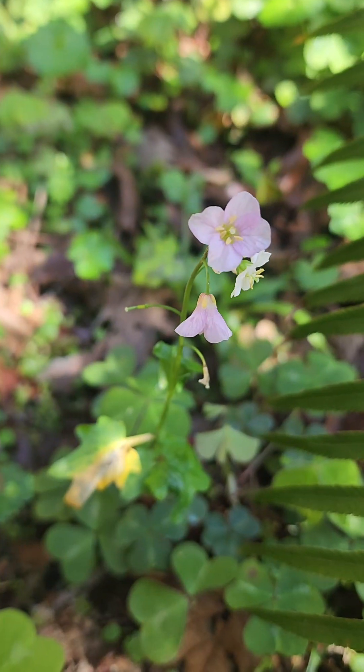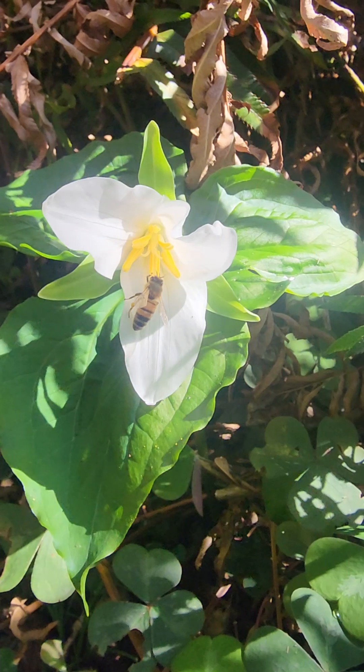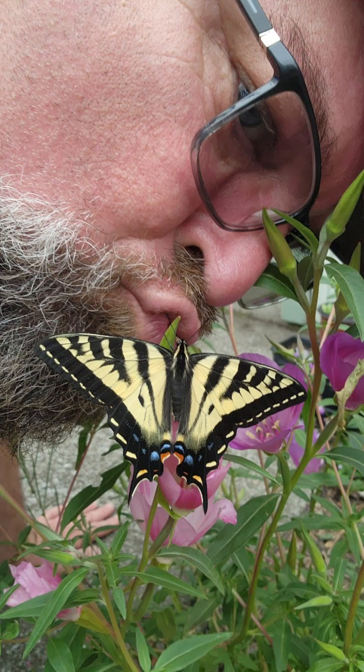Enchanted forests have gnarled stumps and standing dead trees, which serve as habitat to all kinds of magical creatures. Enchanted forests have diverse understory growth throughout. In these overstocked forests with all the trees the same size, there's hardly anything growing on the ground — so there's no flowers for pollinators, there's no berries for birds. The only time you should use a forest like this in a film is if you're filming Jason and Freddy chasing somebody. This isn't even really a forest — this is a pseudo-forest, a tree plantation.